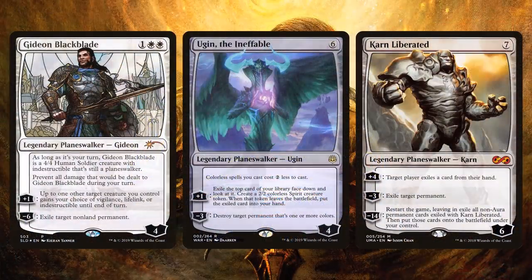Gideon Blackblade is Gideon-based removal — tick it up a few times and then exile target non-land permanent. We can also take out a permanent with Ugin the Ineffable, which creates tokens and blows stuff up. Ugin is actually very good in this deck and very good in Commander in general. And then we have Karn Liberated — just downtick, exile something, it's removal. It's really sad that Ugin the Ineffable is great and only a couple of dollars, while Karn Liberated is around $30. But we do need a critical mass of removal, and the ultimate of Karn is pretty fun.